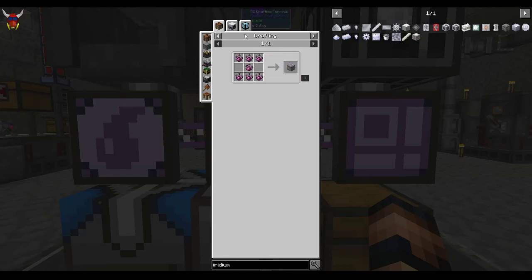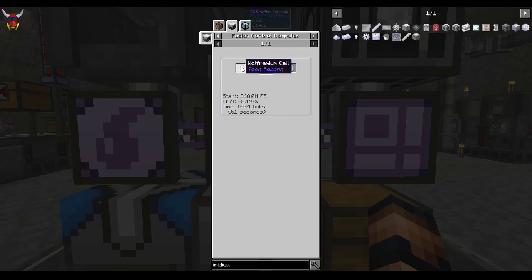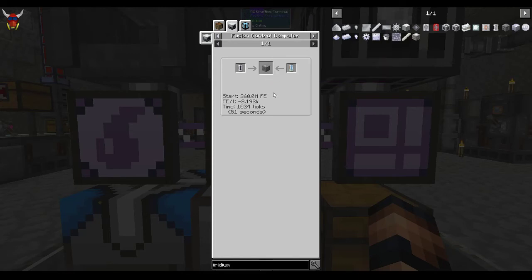UU Matter — easiest way to pick this up because we don't have a tier 6 void miner yet, and we probably don't. And I sure as hell don't have a fusion control computer to be mixing framium and lithium cells to get this stuff. So we're gonna do this with UU Matter.